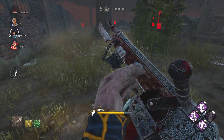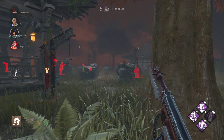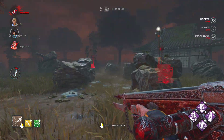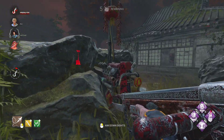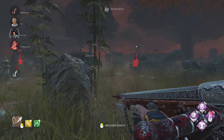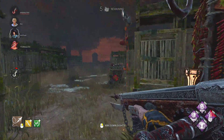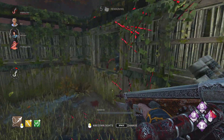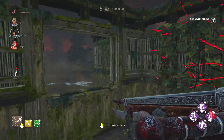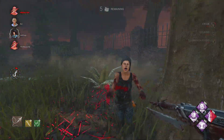There you go — that's the damage Deathslinger can do in a matter of a minute. I don't know where the other two people are. Right back here — someone's on this gen as well. Is anyone sneaking around here? Let's get straight back over to this gen. Monitor and Abuse — yeah, there's just no escaping this guy. That's a free down.